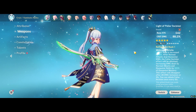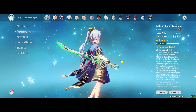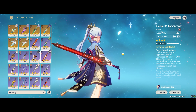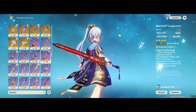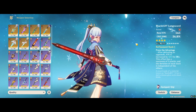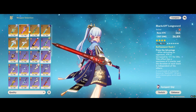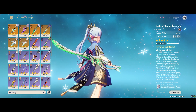Hey guys, it's me EUDGamer here, and we're back with another weapon comparison video for the Light of Foliar Incision or Mistsplitter, depending on which one you clicked on. Or perhaps you only have a Blackcliff Longsword and you want to upgrade to a 5-star weapon and want to determine which one is better for your account. This video will answer all of that for Ayaka. I've already done other videos — for example, a comparison for Keqing — so do check it out on the channel if you're interested in figuring out more characters and what these weapons can be used for.